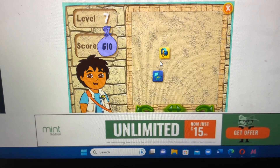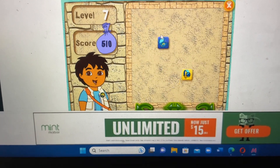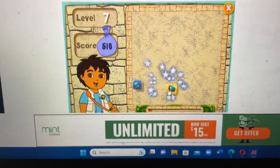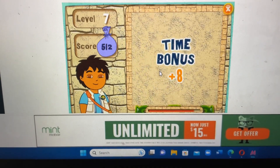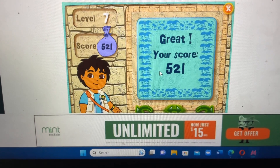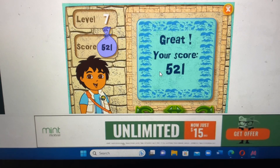Now these blocks match. Let's play a bonus game. Click on the moving blocks to catch them and earn bonus points. Journal, watch. All right, you did great. Let's keep playing. Click on the arrow to play the next level.